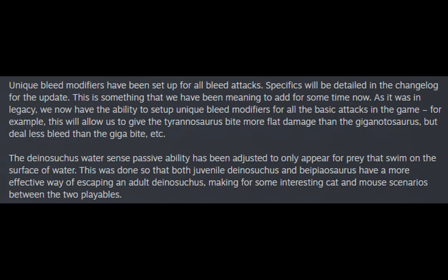Unique bleed modifiers have been set up for all bleed attacks — specifics will be detailed in the change log for the update. As it was in Legacy, we now have the ability to set up unique bleed modifiers for all the basic attacks in the game. For example, this will allow us to give the Tyrannosaurus bite more flat damage than the Giganotosaurus, but deal less bleed than the Giganotosaurus, etc.